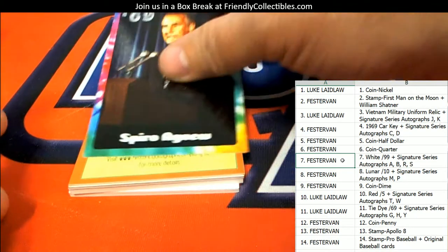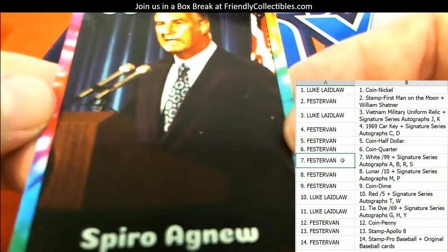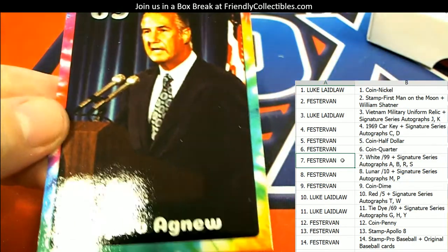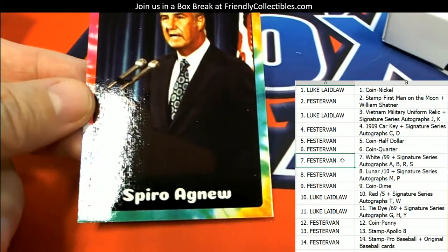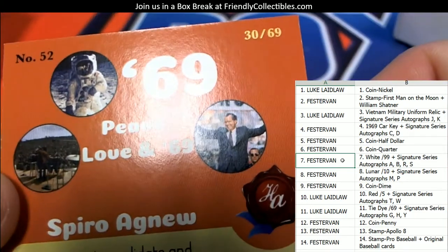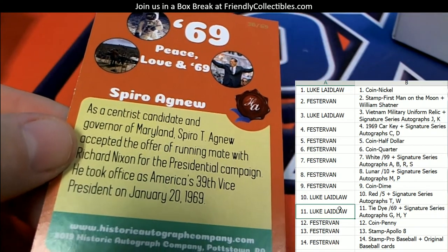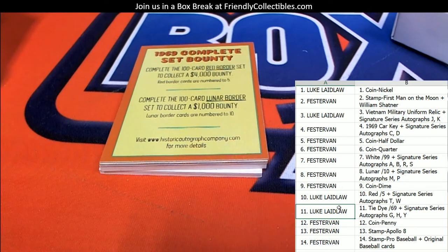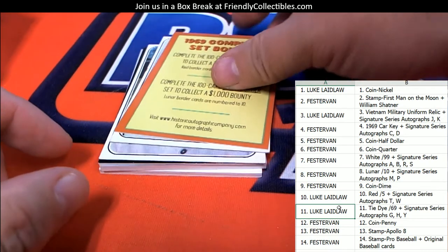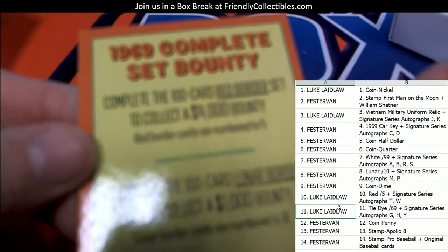Now we have the Spiro Agnew, and this is the tie-dye. Pretty cool — the tie-dye numbered 269, and that's gonna go to Luke. So Luke, you got the tie-dye.